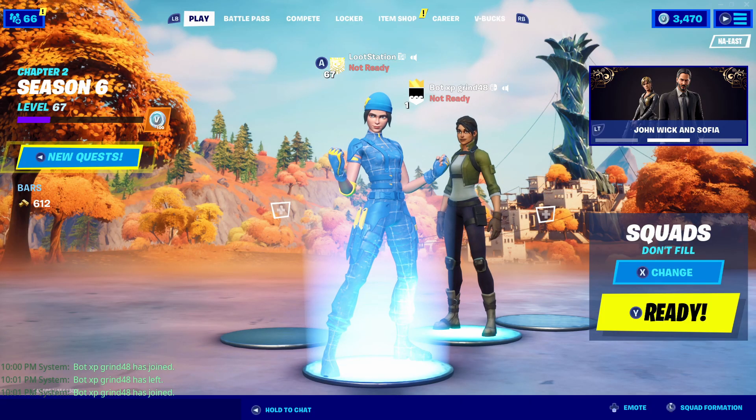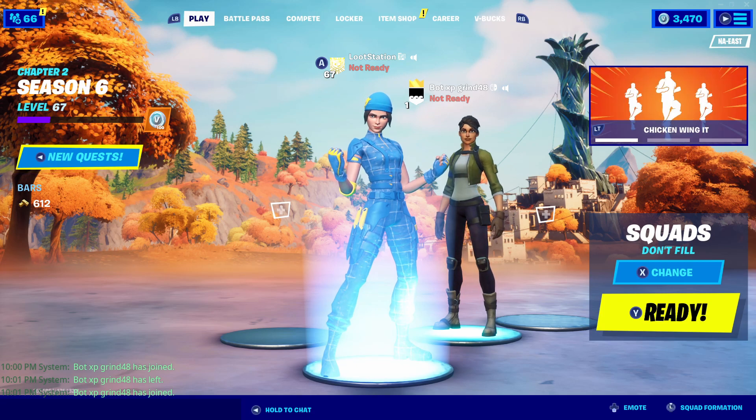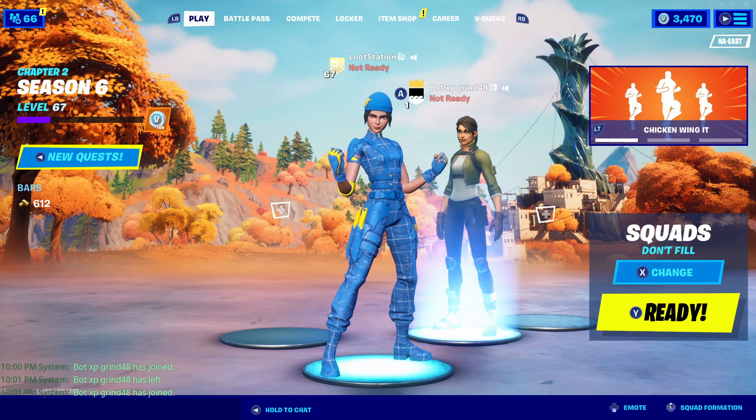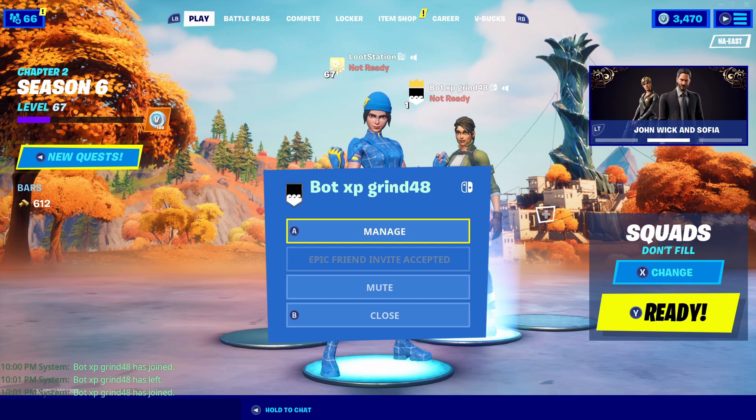So, how to get bot lobbies in Fortnite Chapter 2 Season 6. First step, you gotta make a new account on another device. As you can see, I have my Nintendo Switch here — it's right next to me — and I made a new account on it.